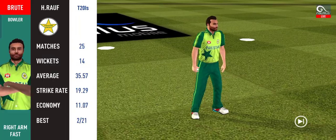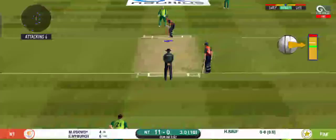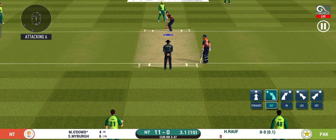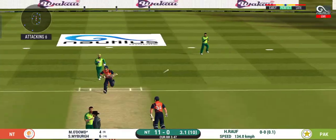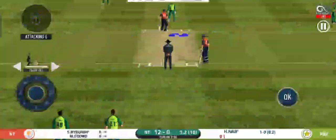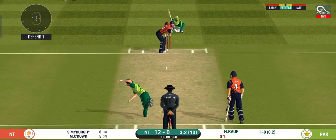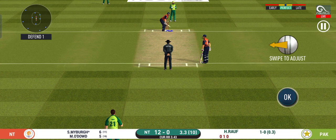Pacer brought into the attack from the other end. End of the batting power play — it will be interesting to see how they approach their batting now. Straight to the fielder, though the batsman looks comfortable playing that shot. There is a fielder at cover. Well played for a single — that is excellent running between the wickets. With the field spread, the batsman should be able to rotate the strike easily.